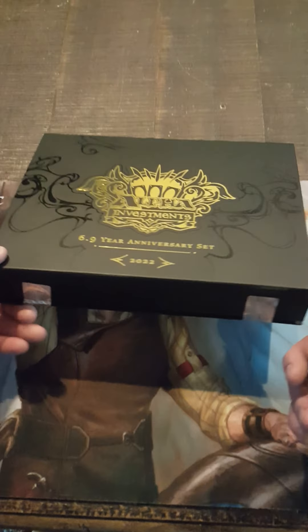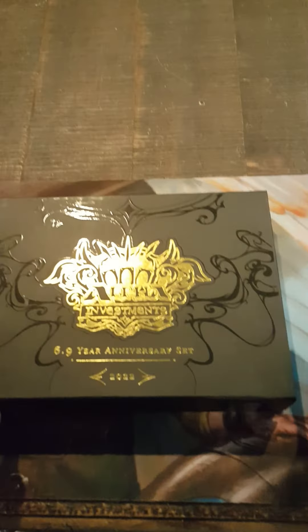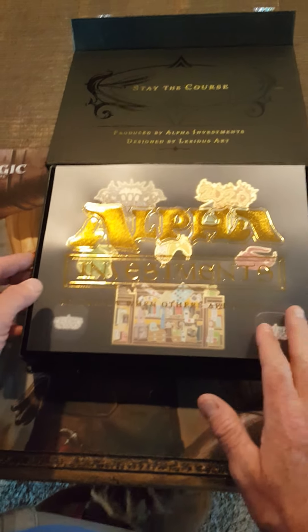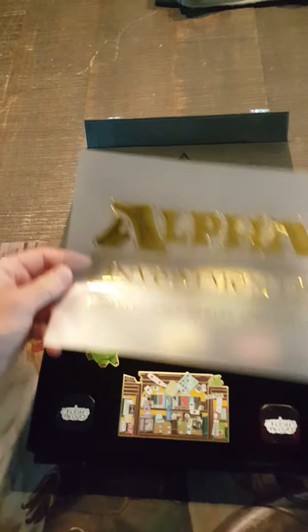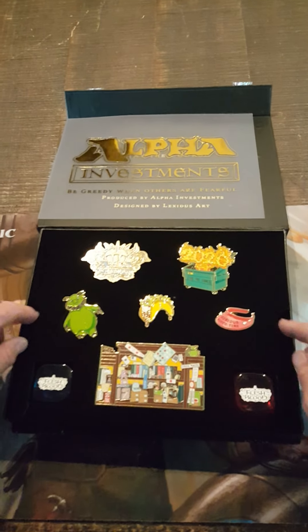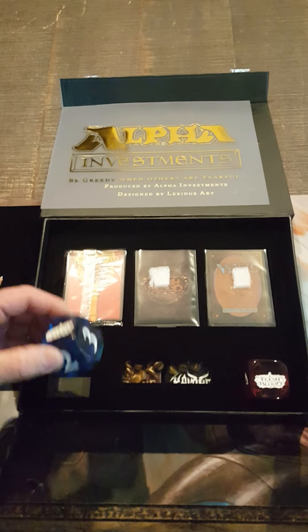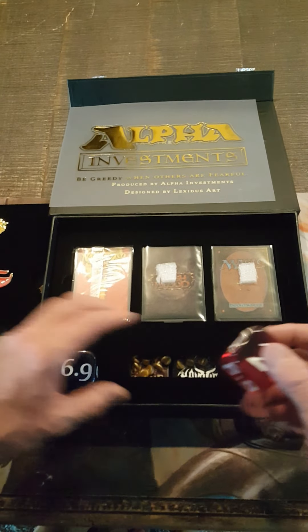Another 6.9 box to open. Unlike Rudy, we're gonna use a pocket knife — there's the seals. Look at how nice the box is, the artwork and the fancy cover. 'Be greedy when others are fearful.' We are going to come back to the pins last. Love the flesh and blood — I can't even touch that without giggling.